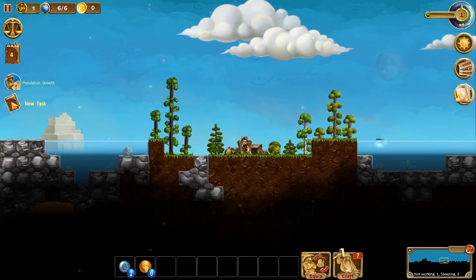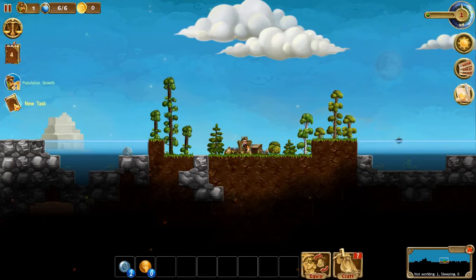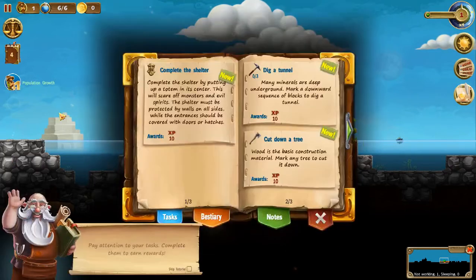Okay, this here is your journal right down here. You click on that. Pay attention to your tasks. Complete them to earn rewards. Complete the shelter — what you need to do is dig a hole or build yourself a shelter. And for it to be a shelter, you have to place this little guy inside your shelter, which it should have given you one.